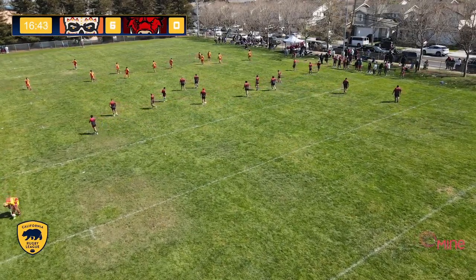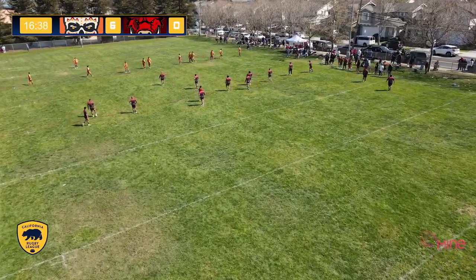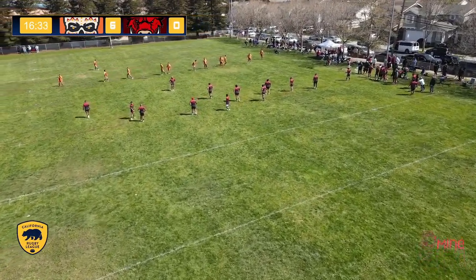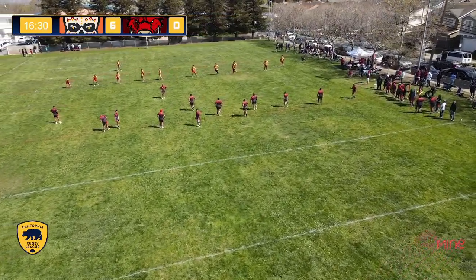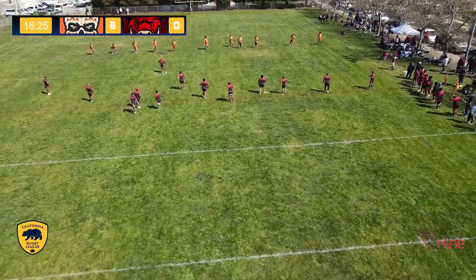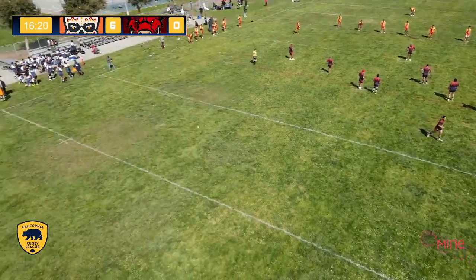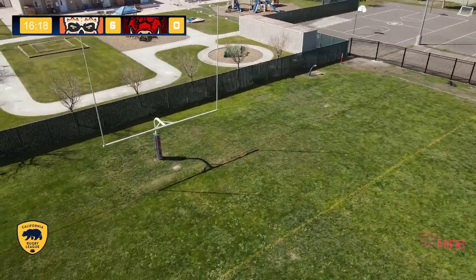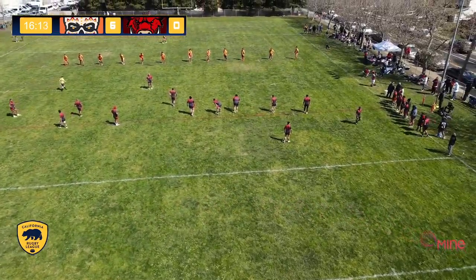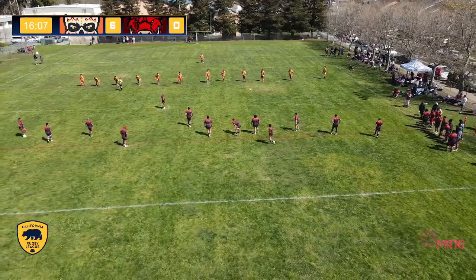4-0 right now, pre-conversion. Waiting for the kick to see what happens. The kick is good — that is a good kick, that will add the extra points. The Razorbacks go down early. San Francisco with a statement of intent: start as you mean to go on. Savage 6, Razorbacks nothing. That's how you start a football game.